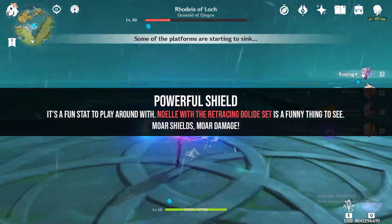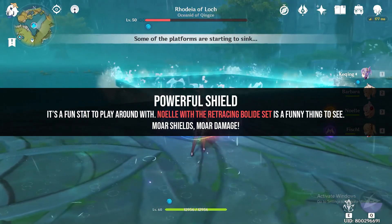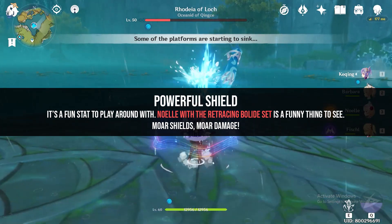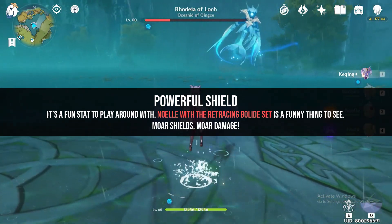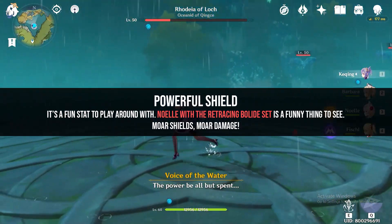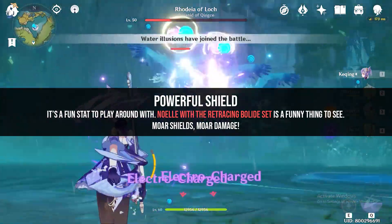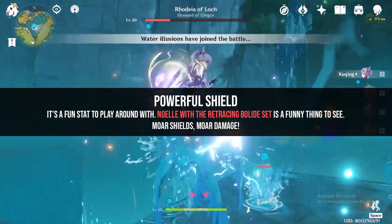Last on the list is Powerful Shield, which is sadly a character-specific stat and is quite expensive to keep up — meaning a lot of RNG involved. Although I would argue that a Retracing Bolide set with Noelle can reward laugh-worthy moments during Breastplate plus Sweeping Time. More shields, more damage.